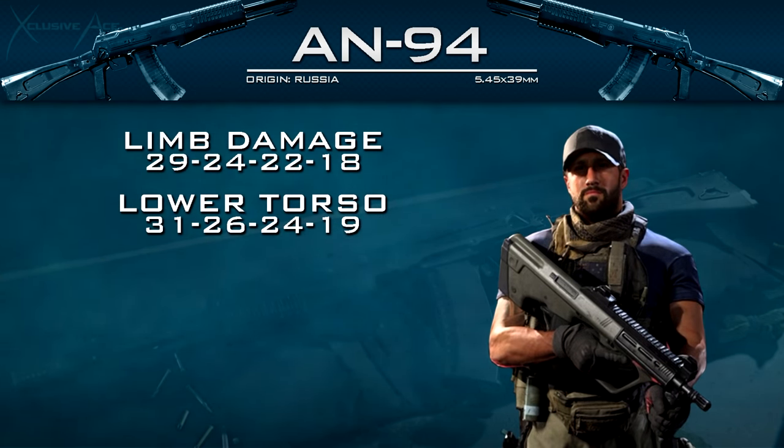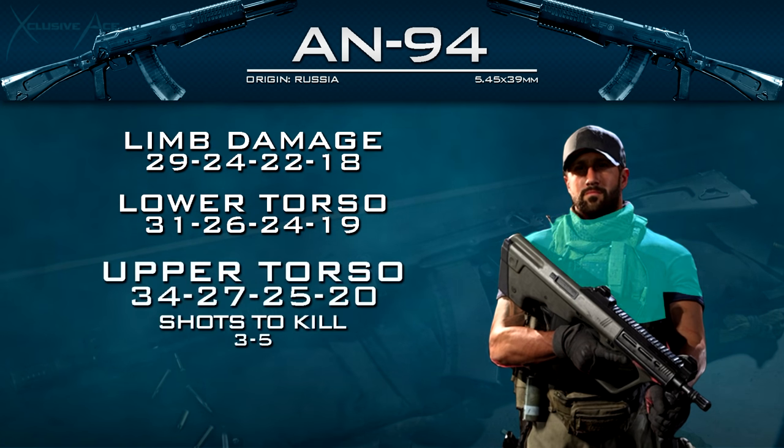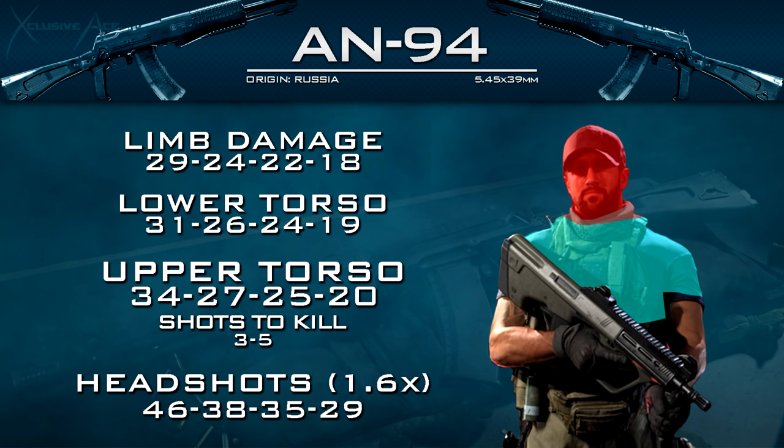Starting off as always, let's have a look at the damage profile. With this gun we have different multipliers for the limbs, the lower torso, the upper torso, and the head, but we're mainly going to focus on the upper torso values. Our upper torso damage is 34, 27, 25, 20, which means this is going to be a three to five shot kill assuming you're hitting those upper torso shots. For headshots we get a 1.6x headshot multiplier, dealing 46 damage to the head up close and 29 at the longest ranges.